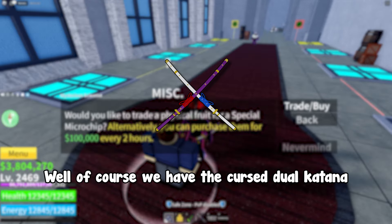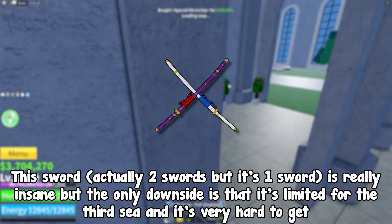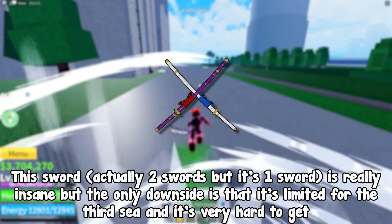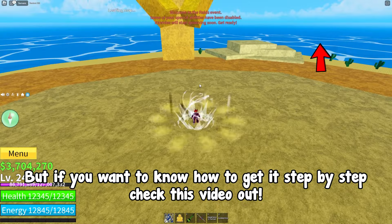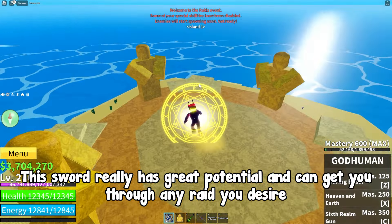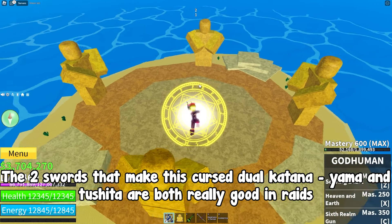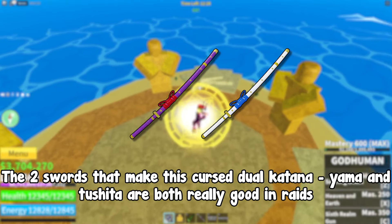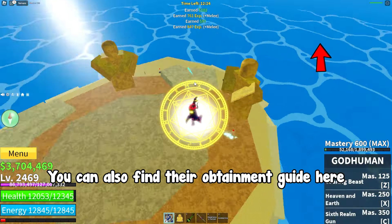We have the Cursed Dual Katana — actually two swords but counted as one. It's really insane, but the only downside is that it's limited to the Third Sea and very hard to get. Check the linked video if you want to know how to get it step by step. This sword has great potential and can get you through any raid. Also, the two swords that make up the Cursed Dual Katana — Yama and Tushita — are both really good in raids on their own. You can find their obtainment guide linked as well.